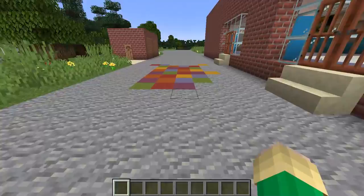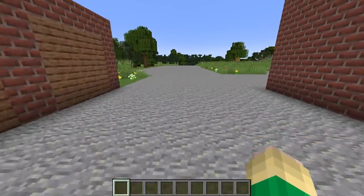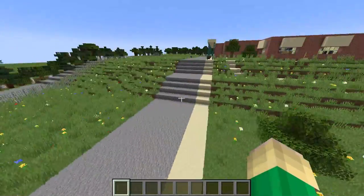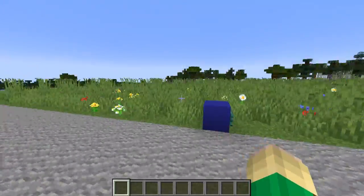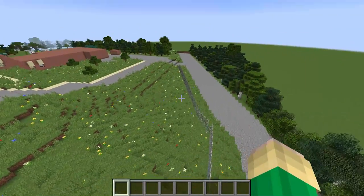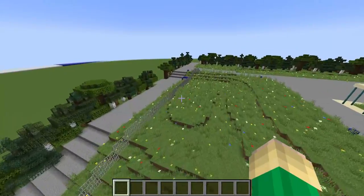Over here we got the map. And back to the front of the school, we got the parking lots, the bus lane, and the decorations in front of the school. I just sort of surrounded the area in trees because, you know, we're in the middle of the woods here.